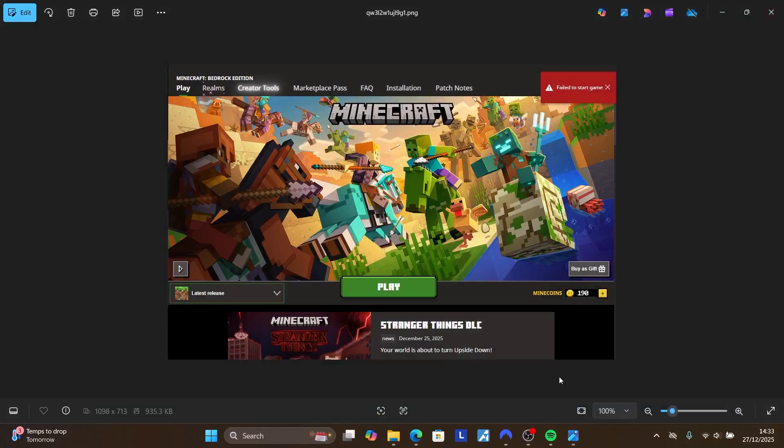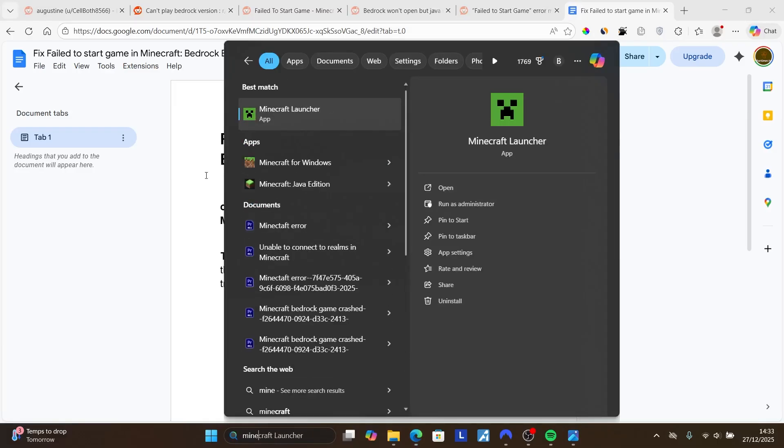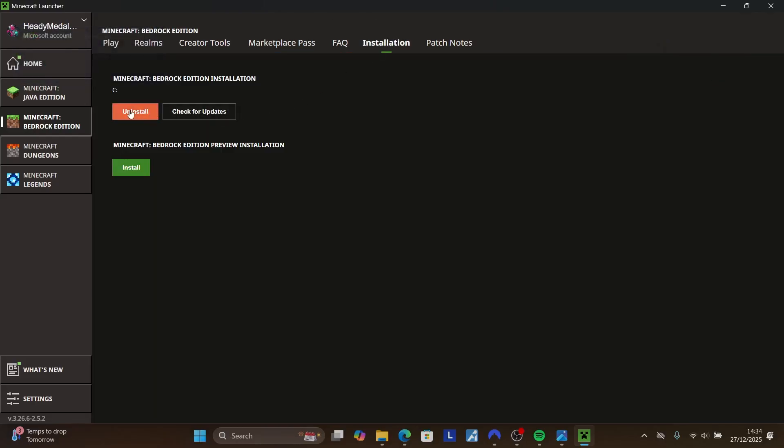If you're still facing the same issue, try another step: reinstall Minecraft Bedrock, which you can do from inside the launcher. Just make sure you back up all your worlds before trying to reinstall. To reinstall, search for 'Minecraft' and open the Minecraft Launcher, then select Minecraft Bedrock Edition.